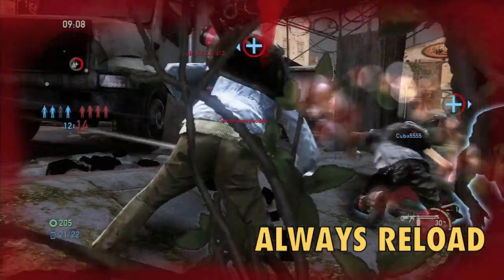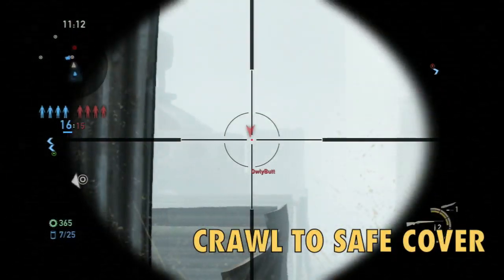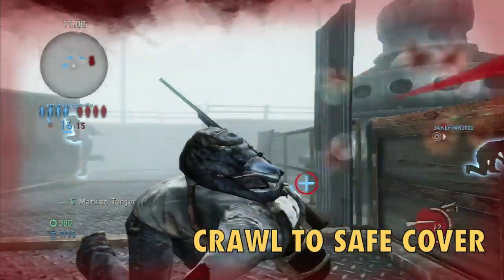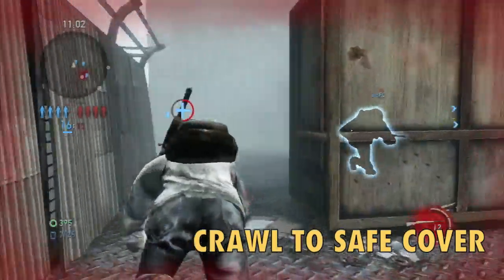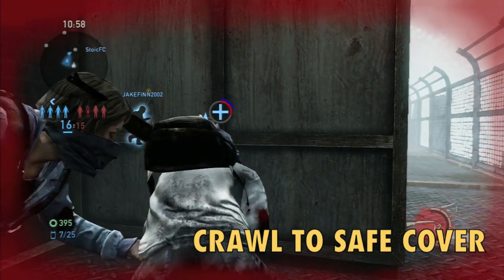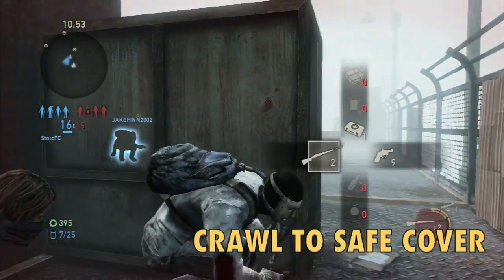Always, always reload after every firefight. Look at that mistake — I didn't reload and I paid the price; three of my members are down. Also, when you do get knocked down, do not stay still. Crawl towards the nearest teammate and make sure you crawl somewhere safe. Communicate with your team — tell them where you are so they can come revive you. Don't leave your teammate out in the open or they could get knocked down too.